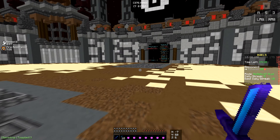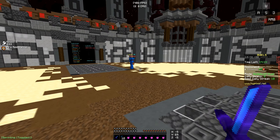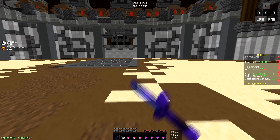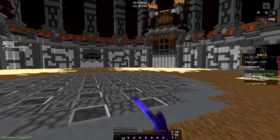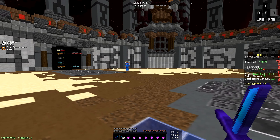So what you wanna do first is you wanna be constantly sprinting. If you don't sprint, you're gonna get knocked back really far. Because in Minecraft, the way knockback works is the faster you click and the faster you're moving, the less knockback you take. So yeah, first you wanna be constantly sprinting.